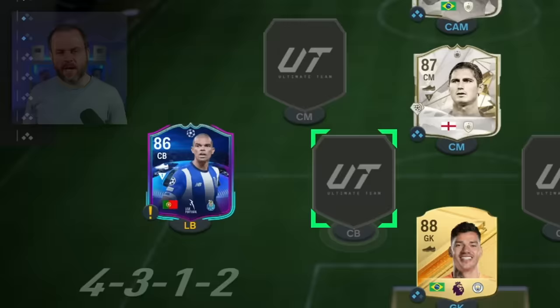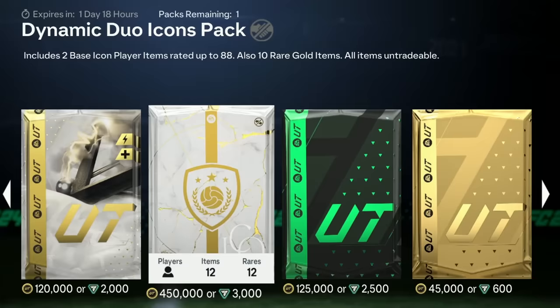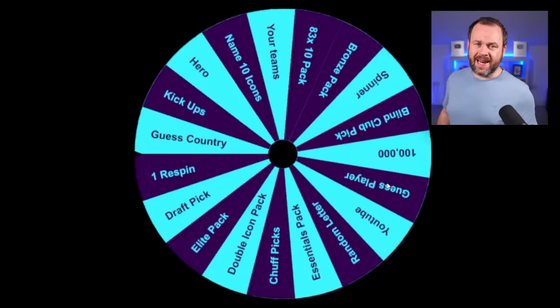Once I've built the team we're gonna play one game with it, and if I can win that game we get to open the double icon pack in the store. But if I lose - no opening. Or should I open it and discard it? That's the plan. We are spinning for our first center back.